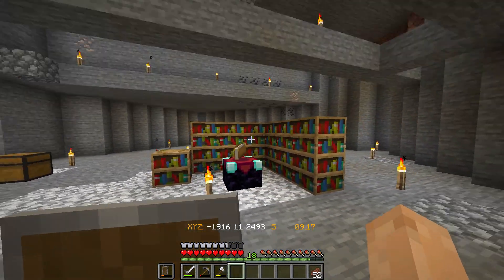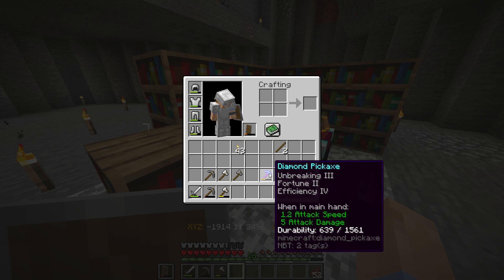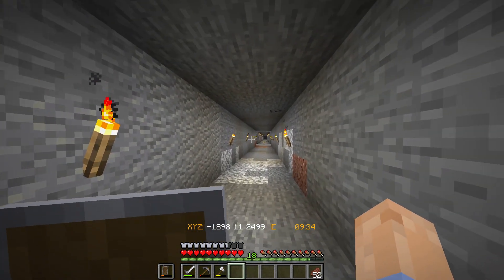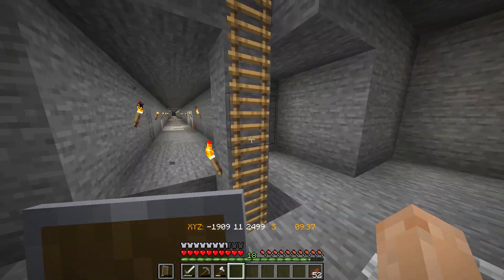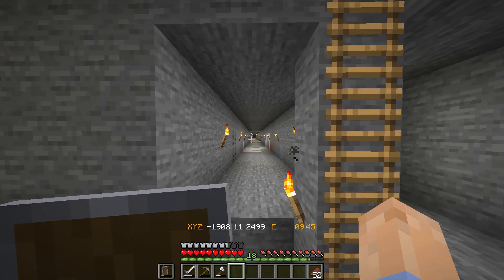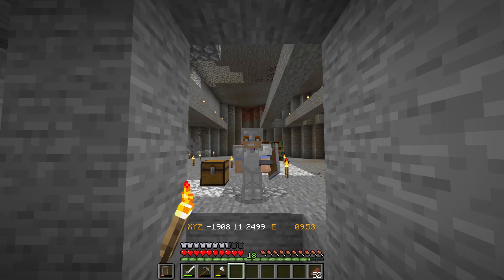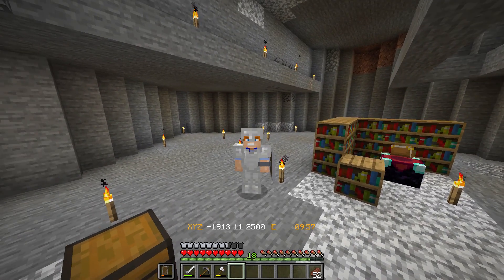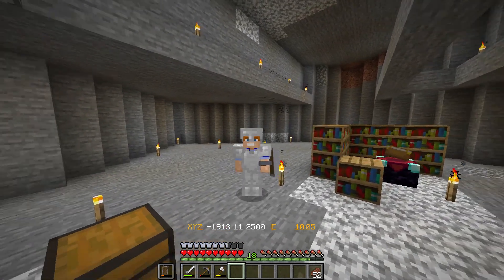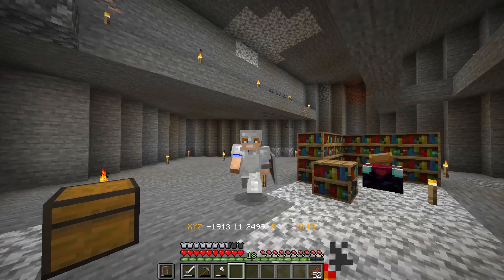Down here at the very bottom I got a little enchanting setup, and I got this beauty: Unbreaking 3, Fortune 2, and Efficiency 4. It's not the very best it could be, but it's very, very close and it's super awesome — it actually helped me to build this tunnel all the way down and get the gold that I needed. And I actually found something down at the end of that cave that is super exciting for me. I can't check it out right now because I'm out of time, so if you're interested to see what's down at the end, make sure you stick around for next week's episode. Thank you so much for watching — this has been a bit of a longer episode, so thanks for sticking around to the end. If you did like this video, hit that like button down below, make sure to subscribe to see next week's video. I will see you next time.